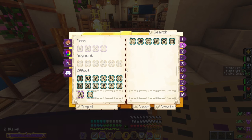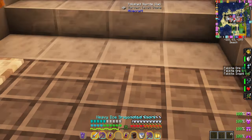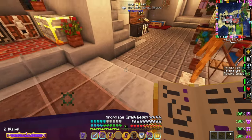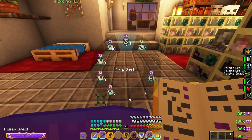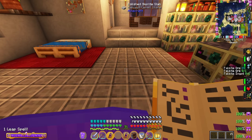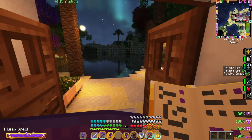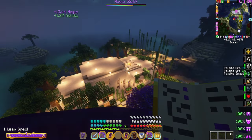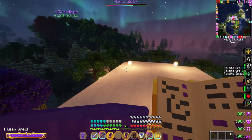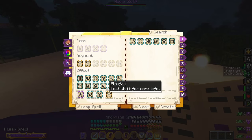Another quick spell — you could make a dispel spell, which I believe is tier one. All it is, is self plus dispel. It pretty much works just like milk — it will take off debuffs from you. You'll also want the leap spell, which is self plus slow fall once you get tier two, but you can just do self plus leap initially and you have a really nice leap spell. You can also put amplify on it. This is such a helpful spell — it lets you basically jump around and go wherever you want, way before you're able to get an Elytra.